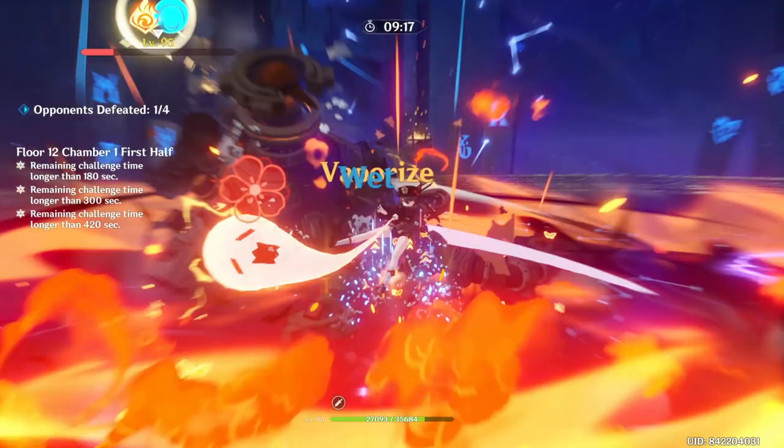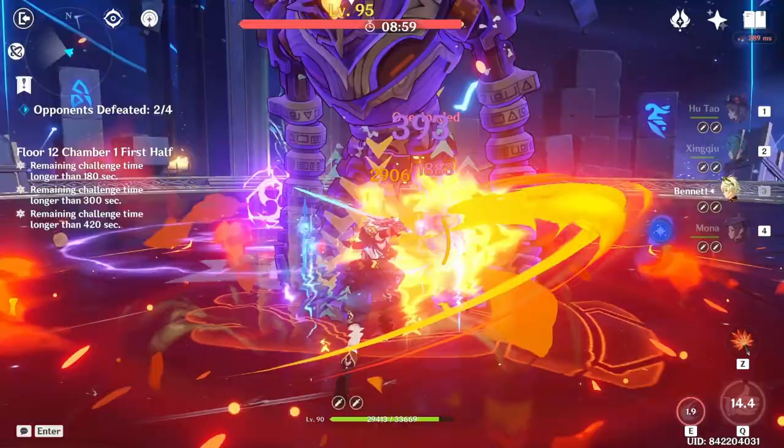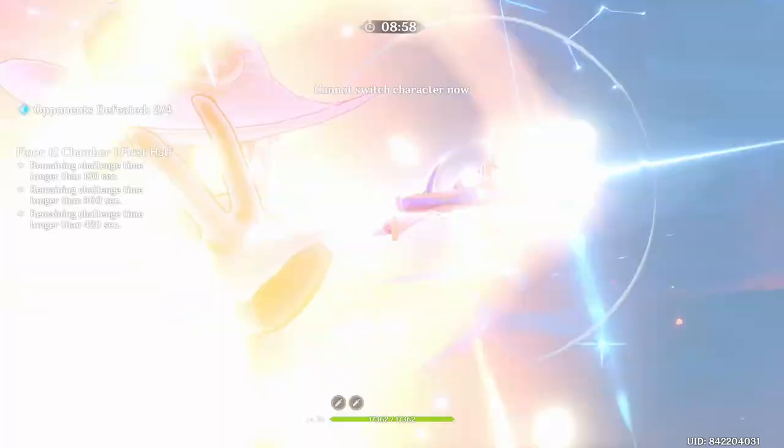It's also fine if you're about to die — you can use your burst to quickly heal yourself and avoid that. But that's all there is to her burst. Next up is the second part of her kit, which is normal and charge attacking.